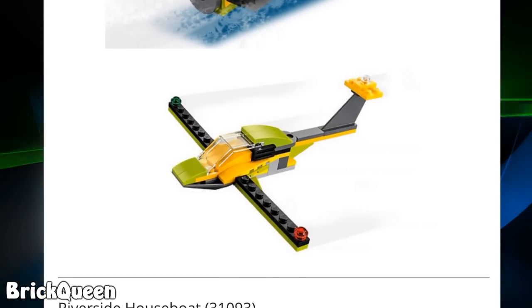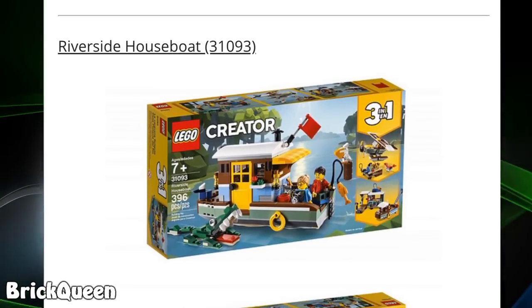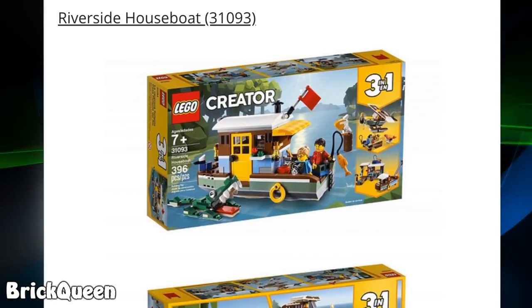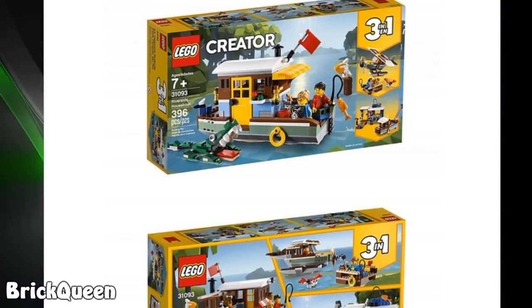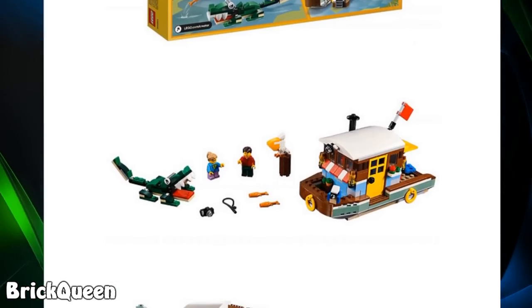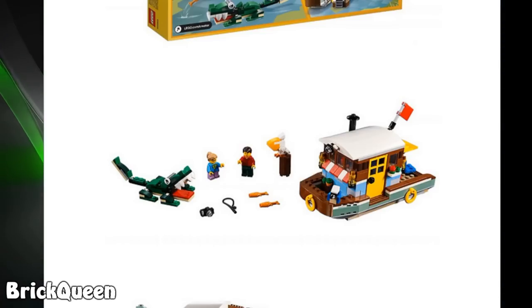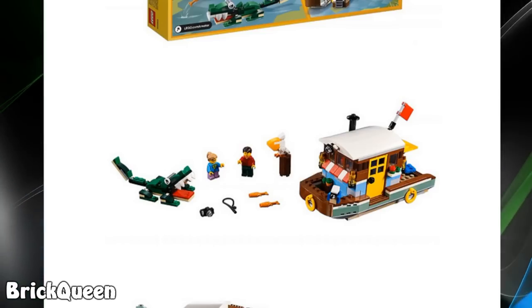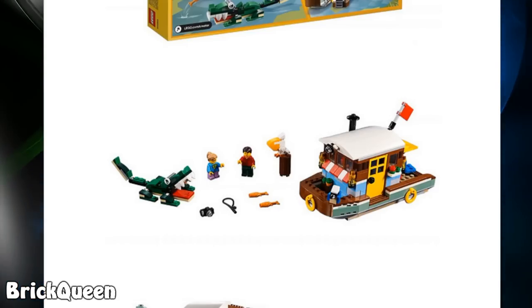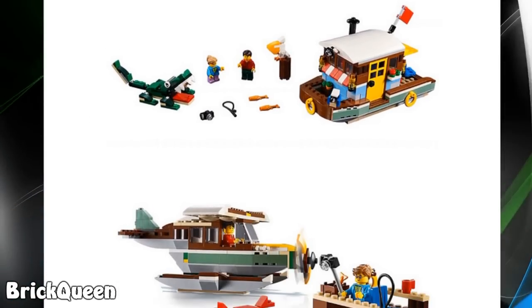And then another little plane. This is another one I actually kind of like — the Riverside Houseboat. It just looks a little different and you get some minifigures. I think it's kind of nice looking. I like the little houseboat, and the brick-built alligator is kind of goofy but also kind of cute. There's also what looks like a brick-built pelican on a little post in the middle.